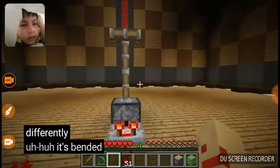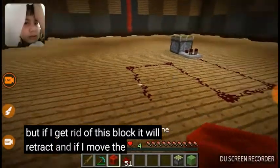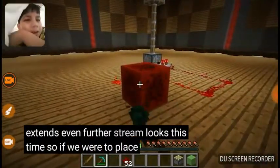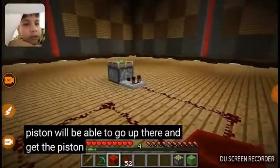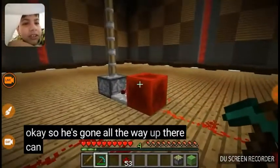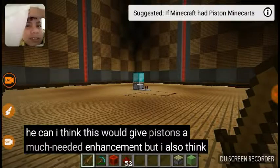When I place this redstone block, this piston is going to extend — but a little bit differently. It extended more than you were expecting, well, probably not, because I've been hyping this up for the past three minutes. But if I get rid of this block it will retract, and if I move the signal closer to the piston it extends even further — three blocks this time. So if we were to place this redstone block right next to the comparator at full signal strength, this piston will be able to go all the way up there and get the diamond block for us. Whoa — he's gone all the way up there. Can he come back down? He can.